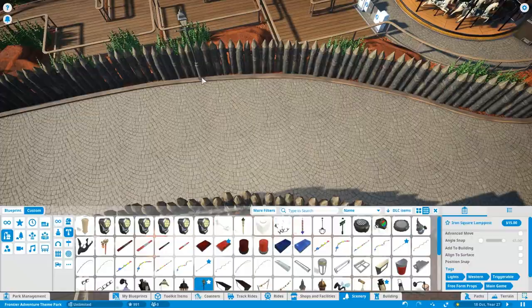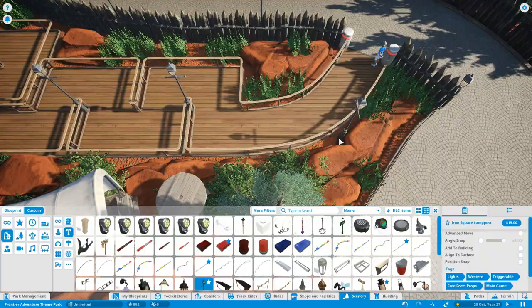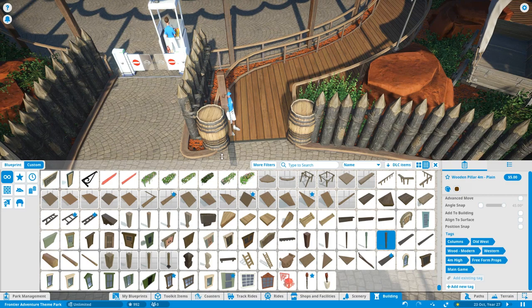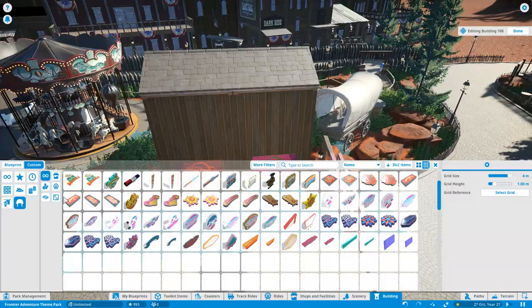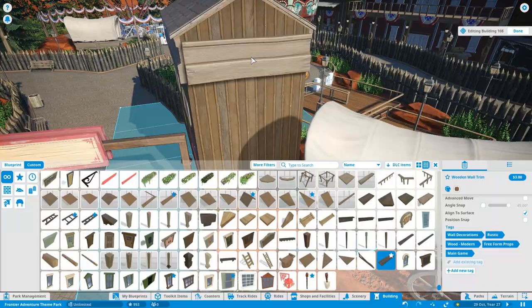Guests can kind of bypass this area if they don't want to step into it. Some thrill seekers coming to this park wouldn't be interested in these three rides, so they're not forced through it — it's got a pathway that extends off the main path. I wanted to do that intentionally because that's something I really like at parks. You don't want to be sent through an area designed for younger visitors when you're trying to get to a big thrill ride.